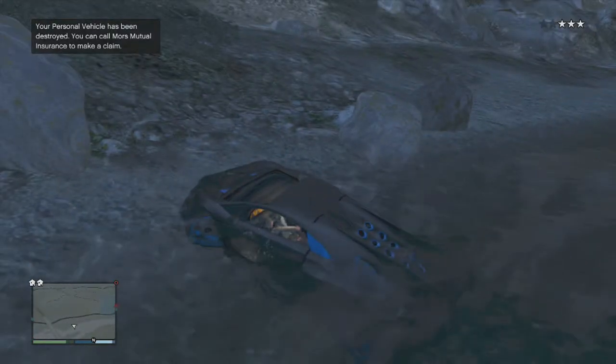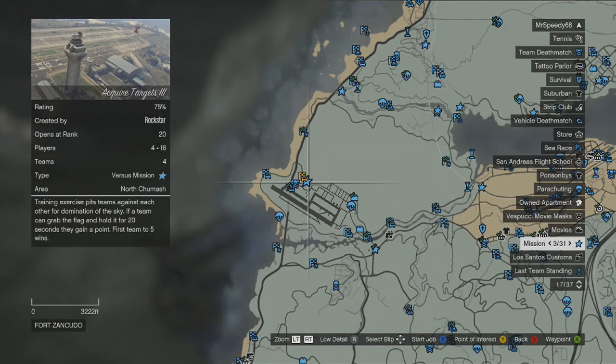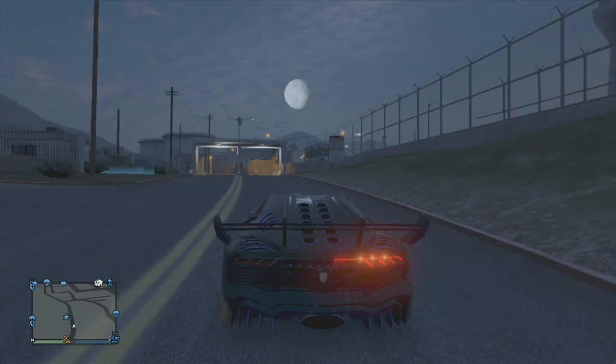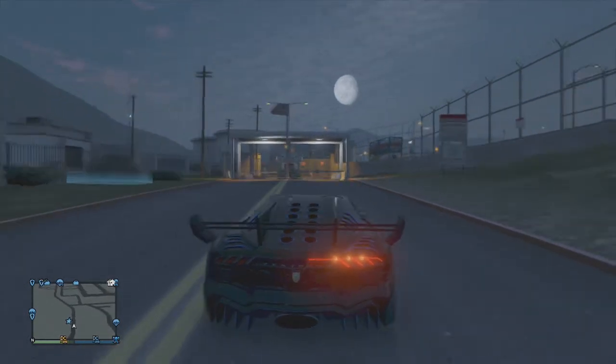Let's get straight into the glitch. The first thing you will need to do is go to this location on the map that I'm showing you right now — this is beside the military base. When you're there, you should see this gate right there, and there should be a soldier most of the time.